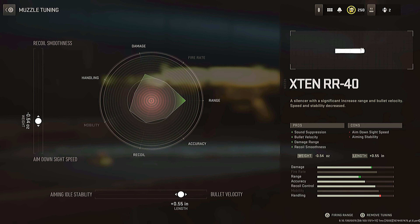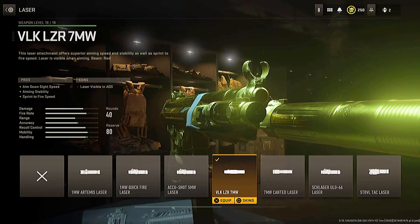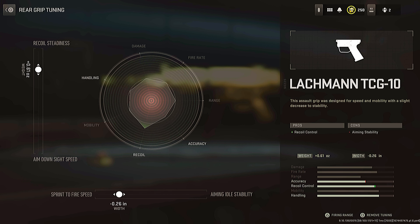To start it off, we have the RR40 muzzle. This is going to suppress the weapon and increase the recoil control, damage range, and bullet velocity. Tune this for more ADS and more bullet velocity. You then want to use this laser — it increases ADS and sprint fire speed, and it honestly is a game changer. You then want to use the 40-round magazine and the stockless mod, increasing the overall mobility, and then the rear grip, which increases the recoil control.